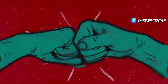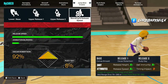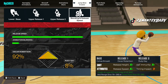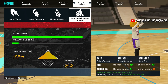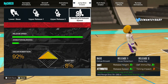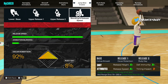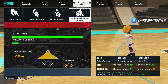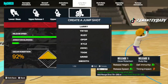This jump shot is green as hell, especially on current gen — by the way, all these jump shots work for both gens. It's just so easy to time. It's another 6'10" and under jump shot. Test it out. This might be one of the best jump shots I've ever used. If you want it to be as fast as possible, you can make it 100% Oscar Robinson.